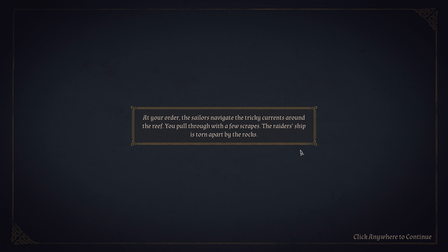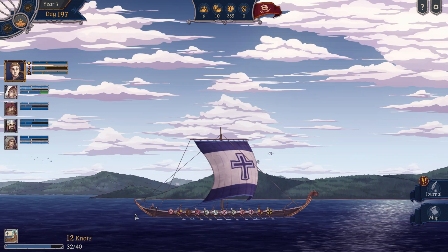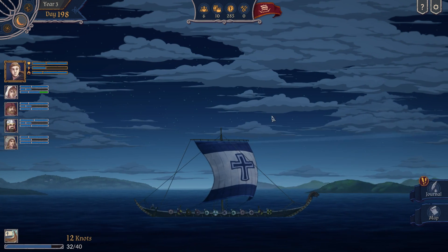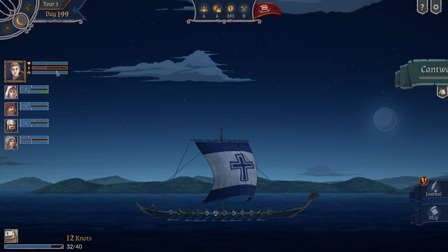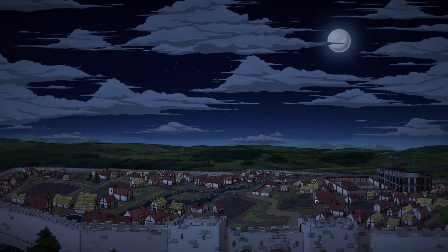Following her advice, the sailors navigate the tricky currents around the reef. We pull through with a few scrapes — the raiders' ship is torn apart by the rocks. Can we get something out of it though? Come on, I would have been ready to fight and test out my new equipment! But no. Okay, then we need a place to rest. Canterbury — ruins of the White Christ. That sounds ominous. A very big Roman settlement.